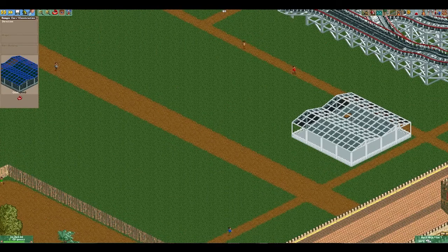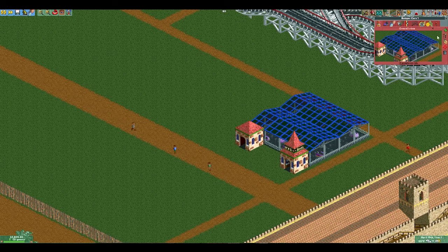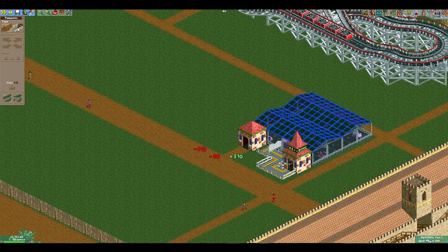Next, we add bumper cars over on this side, just to help draw the customers through the park. Get some nice music going with it, and that one's done.